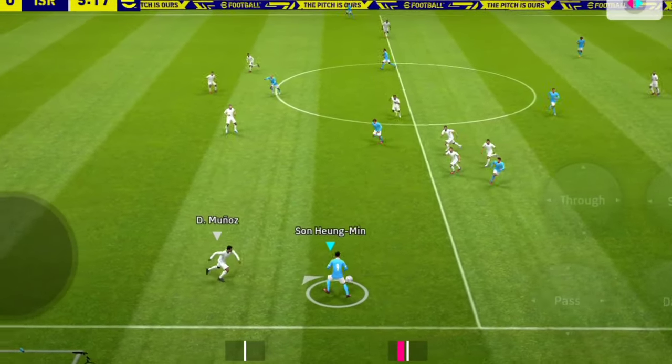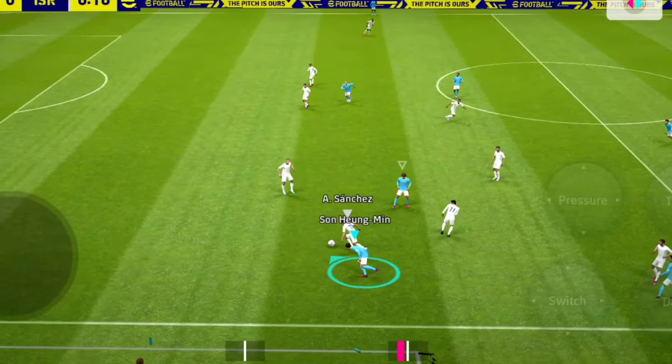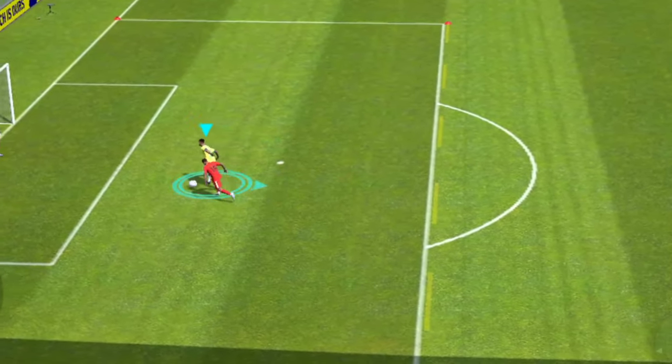Number 2: When you need to change the player's direction in a sudden way, make an opposite direction movement using dash. It will make the movement unpredictable and way harder for your opponent to trace.